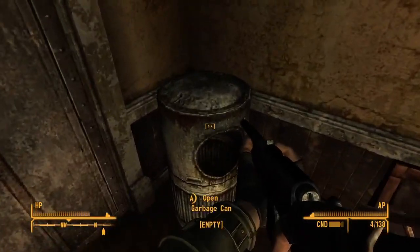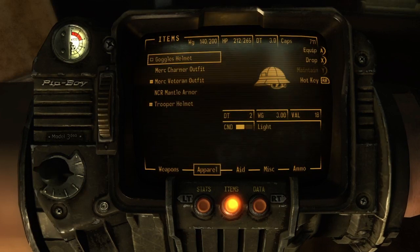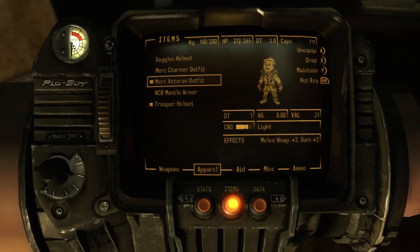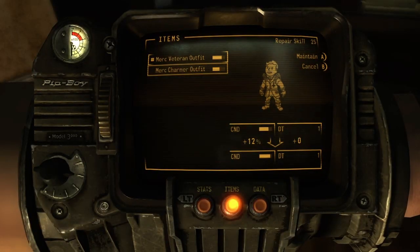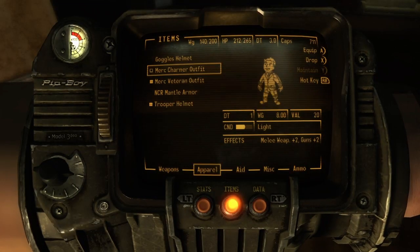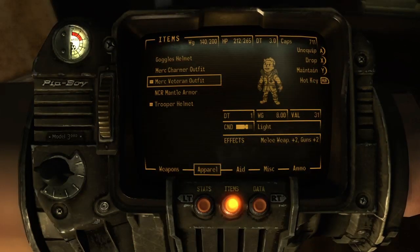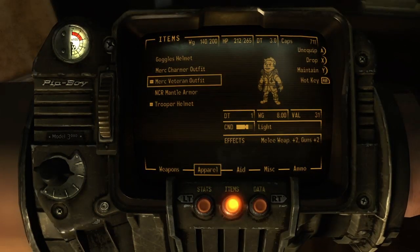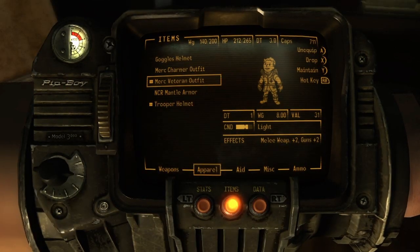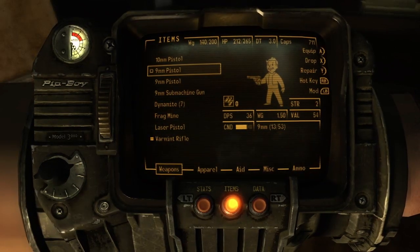Activate the elevator — we may have to go somewhere in an elevator. Let's repair our outfit. It says maintain, not repair. You can use a veteran outfit with a Charmer outfit — pretty much the same thing. Let's not repair it yet, it's not in too bad of shape. But we can keep our weapon repaired.